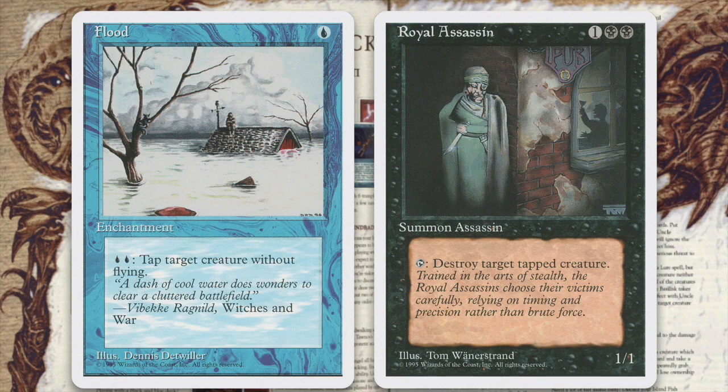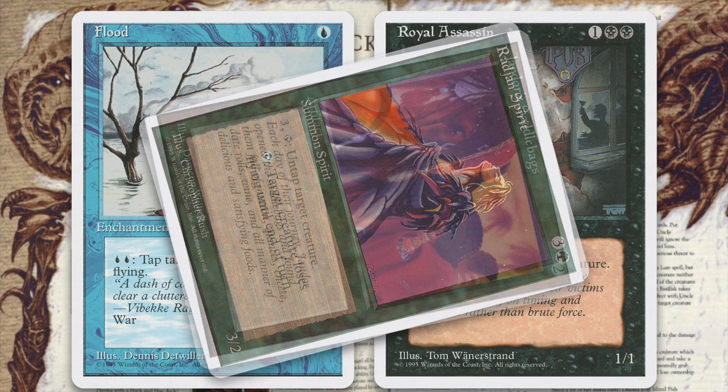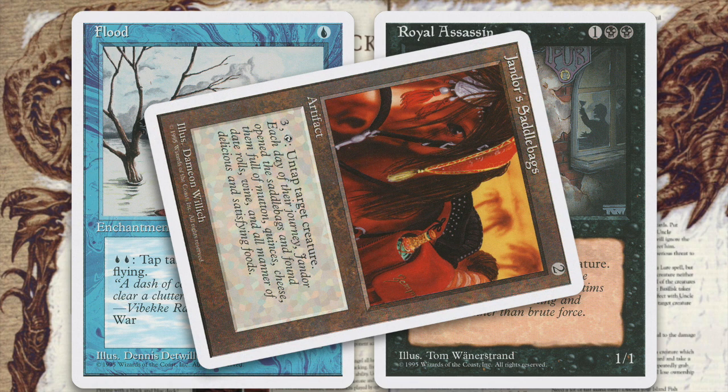Royal Assassin and Flood. There are numerous combinations that will let your Royal Assassin kill your opponent's creatures, but Flood may be one of the most interesting. Use Flood, an enchantment for 2 blue that taps target non-flying creature, and Royal Assassin to keep non-flying creatures easily at bay. You can even use Rashida's Spirit, which taps to make target creature lose flying ability until end of turn, to knock a flying creature out of the air and leave it vulnerable. The strategy is complicated, however, by effects like Jandor's Saddlebags, which can respond to the Assassin's effect by untapping their target creature and thus saving it.